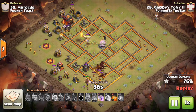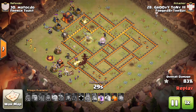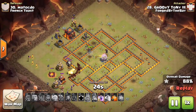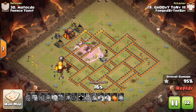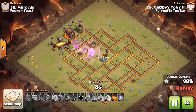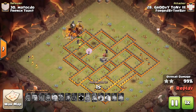All four air defenses are down. He dropped the four camp loons up there just below where the town hall was at an archer tower — that's what he used those camp loons for. There's still a big chunk of the base left, but if you look closely all air-targeting defenses are down. He has a bunch of minions left for cleanup. He only had to use that one poison to take care of the hound loon from the CC, and just like that it's done — an amazing job from Groovy Tony 3 doing it with dragons.